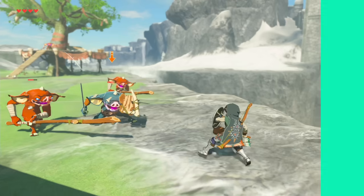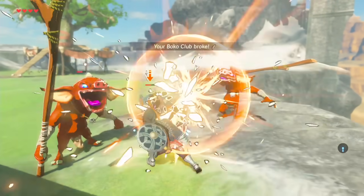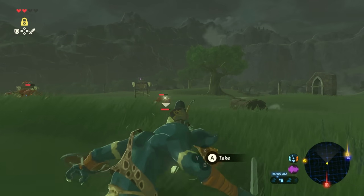An enemy wielding a shield can block your attacks with ease. However, heavy weapons like an axe or a hammer can knock the shield out of their hands, making them vulnerable to attack. Utilize this technique whenever you're up against multiple enemies with shields.